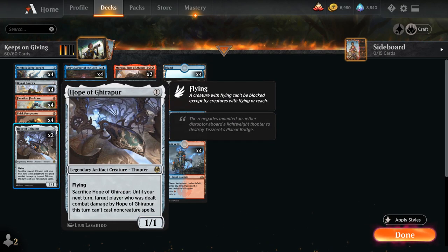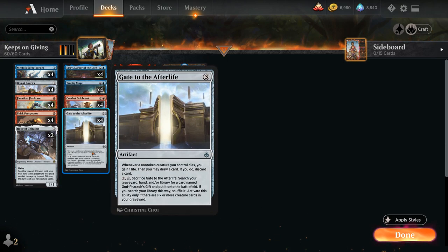We also have 2 copies of Hope of Ghirapur — another addition from Kaladesh Remastered — a legendary artifact creature Thopter with flying. We can sacrifice Hope of Ghirapur, and until our next turn, target player who was dealt combat damage by it this turn cannot cast non-creature spells. That's a great way to fight counterspells: hit the opponent with Hope of Ghirapur, sacrifice it, and then play out Gate to the Afterlife without worrying about countermagic.